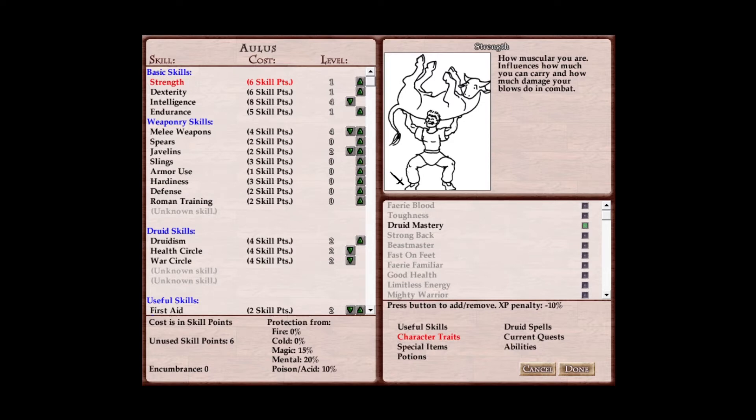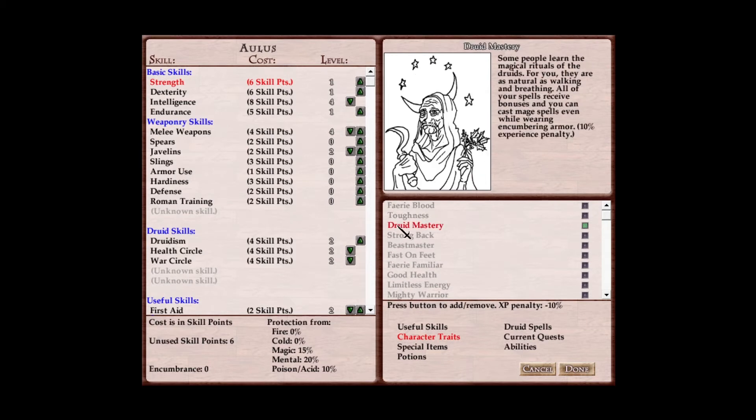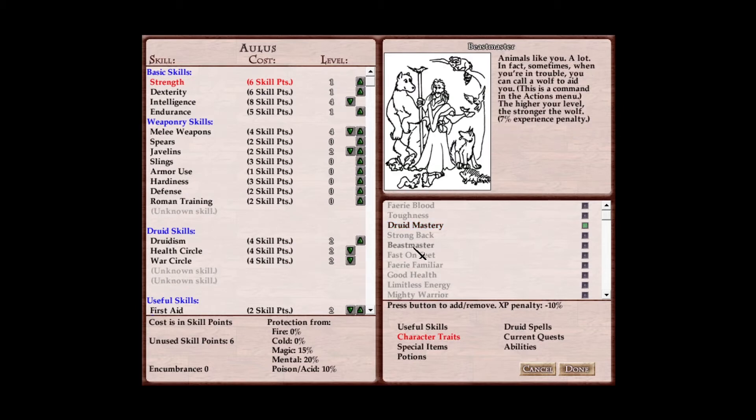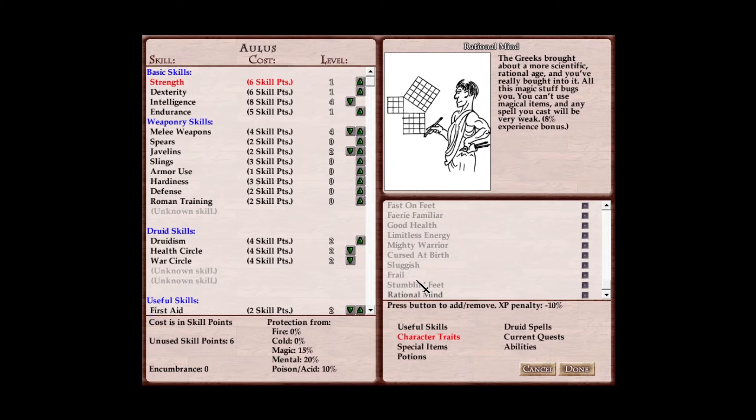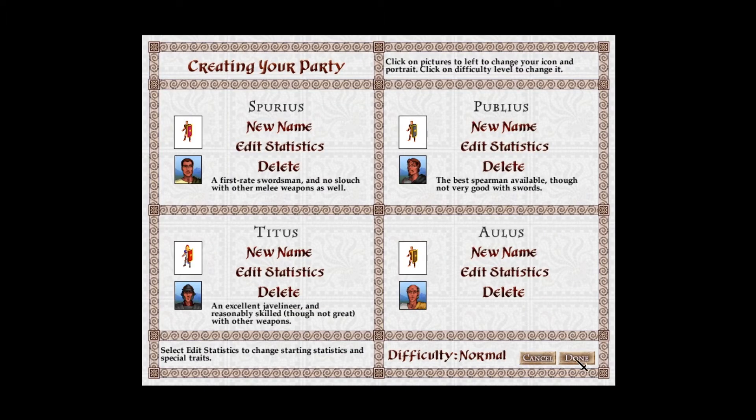Each character has a list of skills in five categories, although one of those categories is reserved for skills that you learn during play. Some of the categories also have unknown skills to be learned during the game as well. The basic skills are akin to your basic attributes: Strength, Dexterity, Intelligence, and Endurance, all of which influence aspects of play. Then there's the weaponry skills that simply increase chance to hit and damage with particular types of weapons, or increase certain defenses. Roman characters tend to be better at physical fighting than the Celtic ones. Druid skills are your basic magic skills of the game, each offering access to, and increasing the effectiveness of, certain groups of spells.